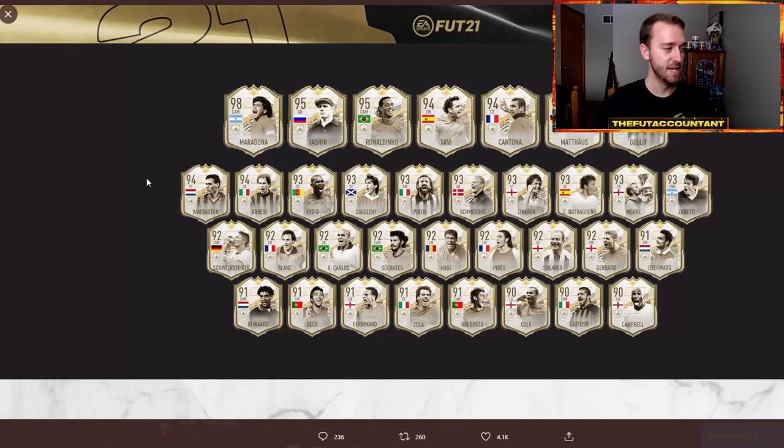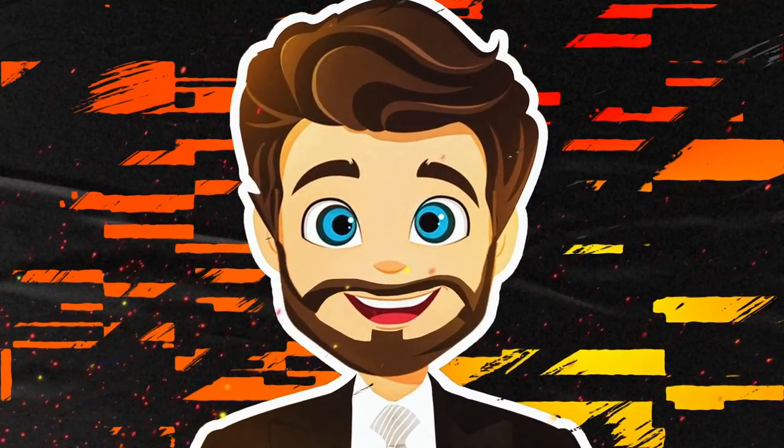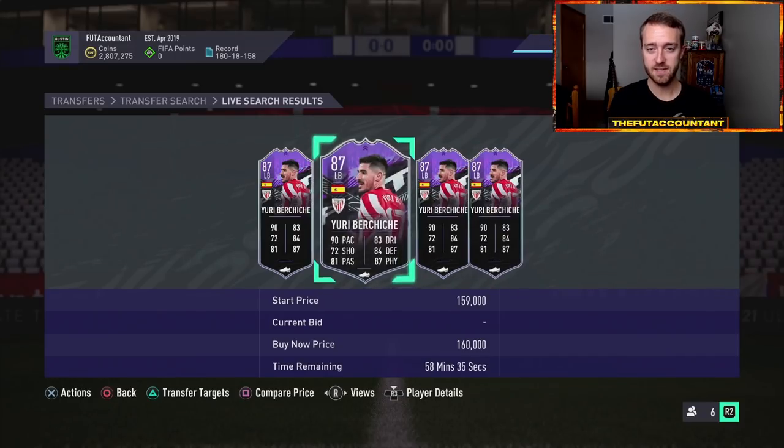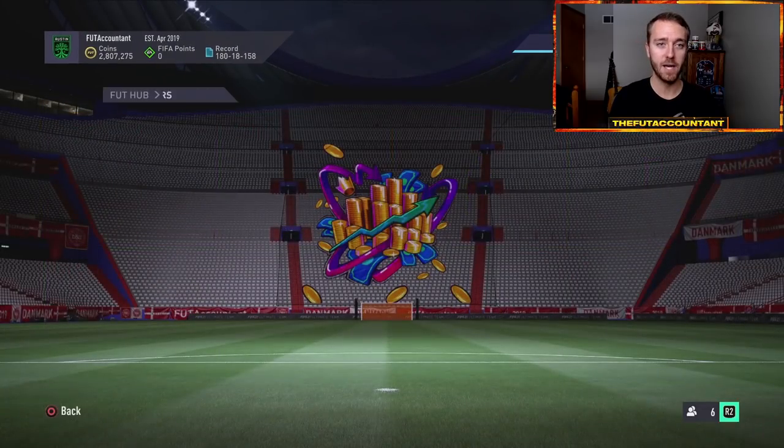Today we also got another set of icon moments - 34 of them. We've got Rio, Maradona, Yashin, Ronaldinho as a centre-attacking mid, Cantona, Matthias Sindelar - all those cards look insanely cracked. They gave Hagi five-star skills, Zanetti is a left wing-back which was big news, and Van Basten has 96 agility which was pointed out and is pretty crazy. Some cards got a bit snubbed though - Schweinsteiger only got like plus-one pace over his prime card, which is a bit of an L.